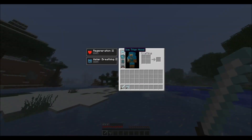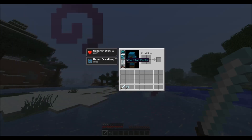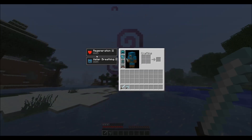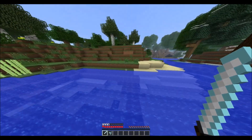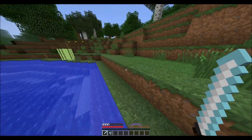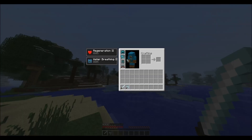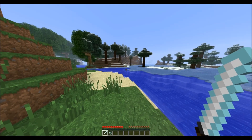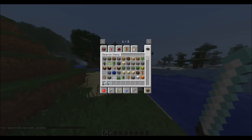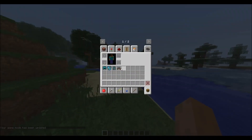Anyway, what I have on right now is the Ice Titan armor. Whenever you wear the armor you get regeneration 2 and water breathing 2 for an unlimited amount of time. I'm not sure if it only works if you're on ice — let's see if it works on land. Okay, it still works. Also the ice katana. Let's go back into creative mode and get on with this mod.